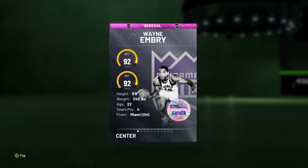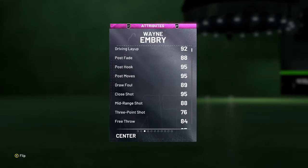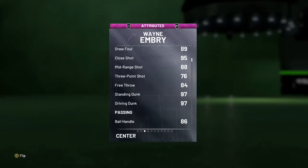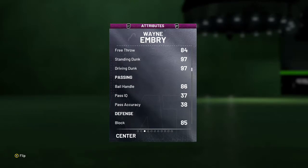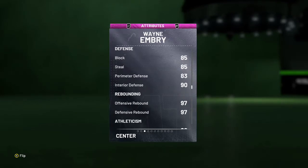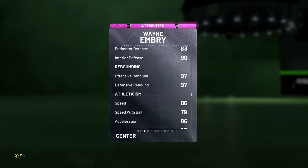92 offense, 92 defense, six foot eight but he feels probably like six-ten with his wingspan. 240 pounds. He's got a 92 driving layup, he's amazing in the post, an 88 mid-range, a 76 three ball with hot zones on both corners, so he's going to be hitting from both hot zones. 84 free throw, 97 standing and driving dunk, and 86 ball handling. Also 85 block, 85 steal, 83 perimeter, and 90 interior defense, with 97 offensive and defensive rebounding.